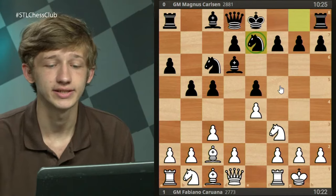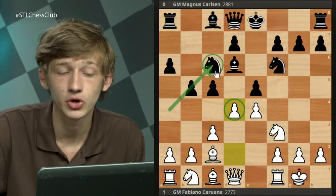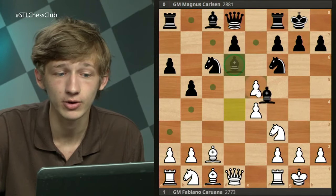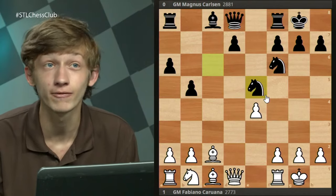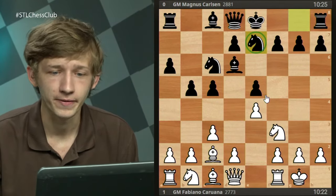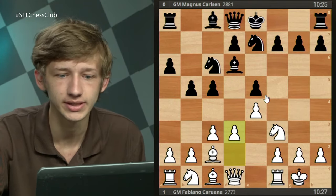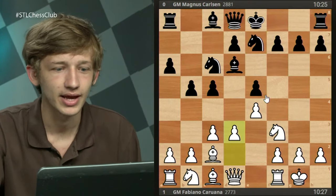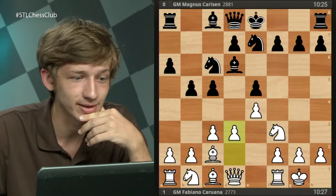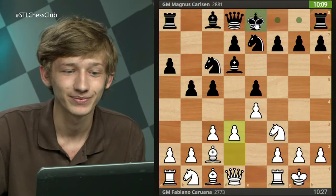Because of this, we see the world champion play a6, bishop back to a4, b5, bishop back to c2, and now the knight goes to e7 instead of f6. If Nf6 is played here, the same d4 issues arise. So Ne7 is chosen, and Fabi goes back to d3 to develop naturally. In the game we see Ng6 from Magnus — which I believe is the novelty in a later game. Let me clarify the game order: in this earlier game, Magnus castled, Fabi developed with Be3, and Magnus played Bb7.